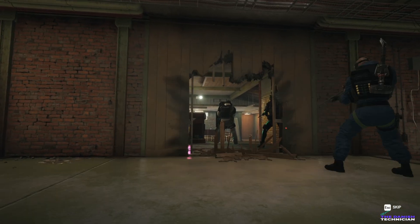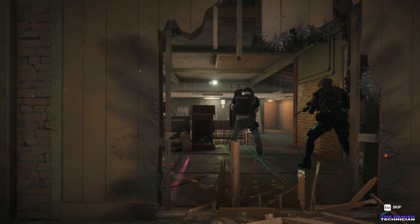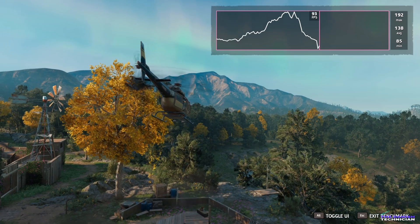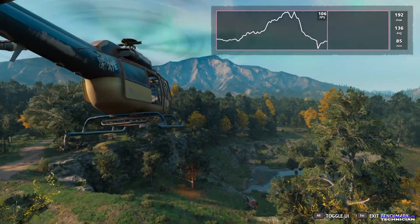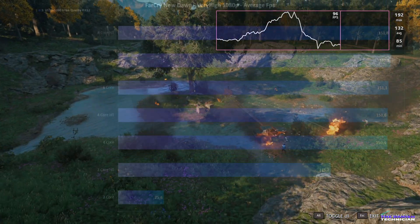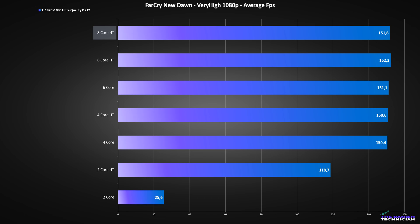Running on high settings, we just keep getting FPS increases up to 8 cores. The game was using up to 93% on an 8-core, 16-thread CPU. The game was running fine even on 2 cores with hyperthreading, but anything over 4 cores is perfect. The 2 cores with hyperthreading was running but I got a lot of stutter, and 2 cores only was unplayable.